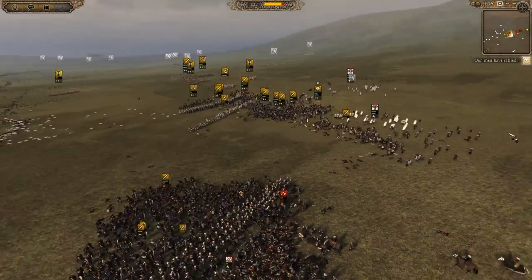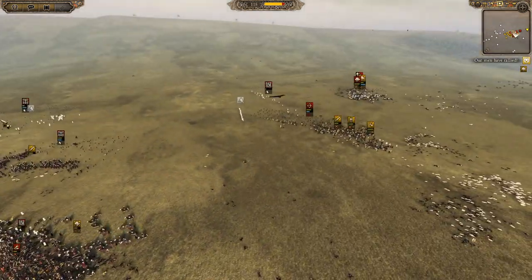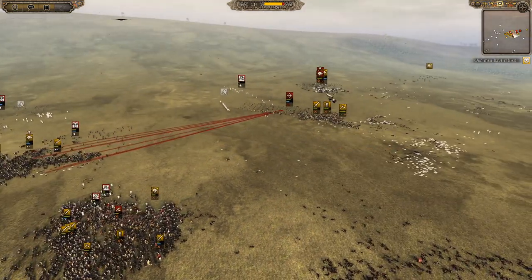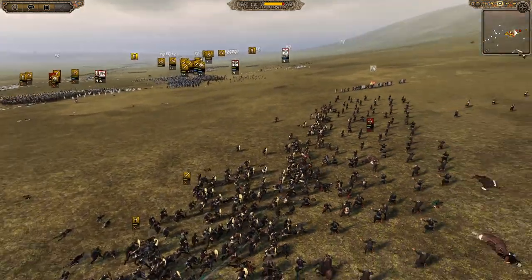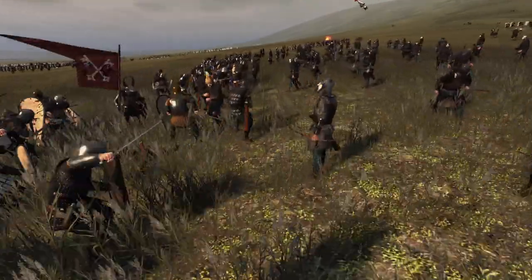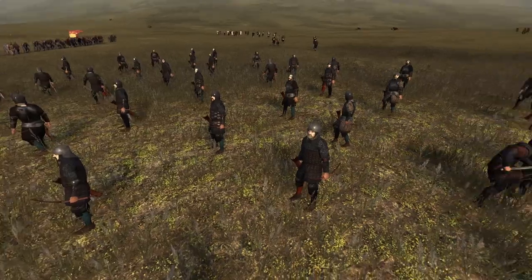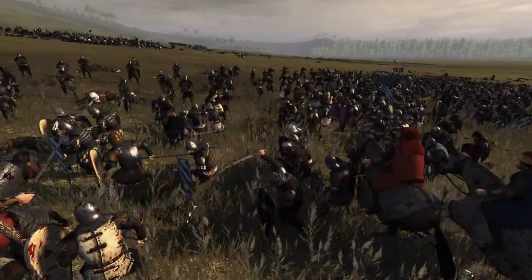That one is also a defeat — it kind of condemns Hungary later in history. This crusade condemns Bulgaria to being under Ottoman occupation, and Hungary becomes the new front line. Then Varna kind of condemns a lot of Hungary — and certainly Serbia — to Ottoman occupation.